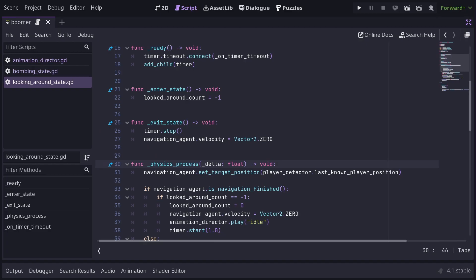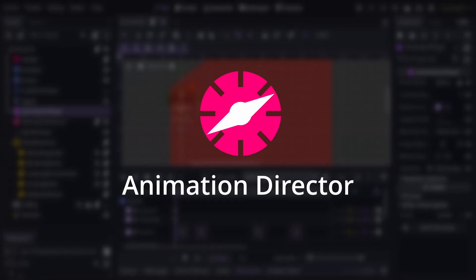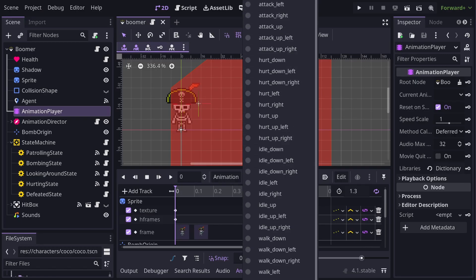Mine is a little different to the GD Quest one. I prefer using Godot conventions, so mine works more closely with Godot's own hooks. And while I'm talking about my Patreon, you can also get a copy of my animation director node there too. What it does is take the directional animations defined in an animation player and collapses them into a single key for each one.